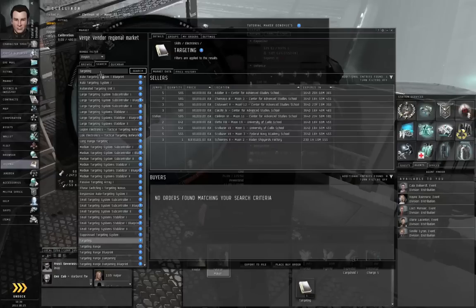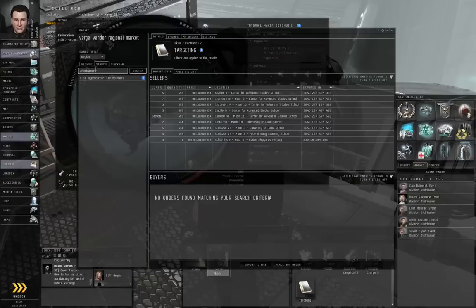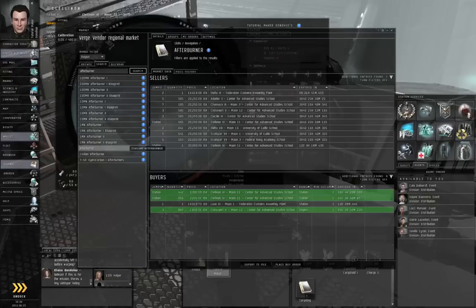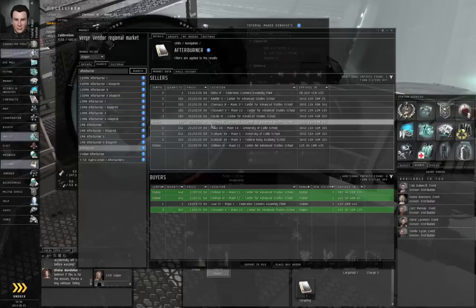Afterburner — make it singular. There we go, the afterburner skill. Again, make sure this looks like a book. Buy the cheapest item in station and click buy.